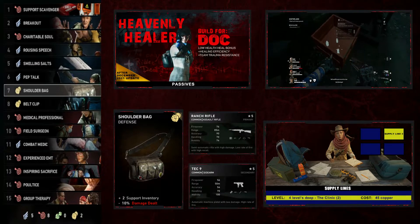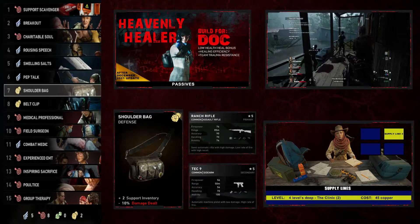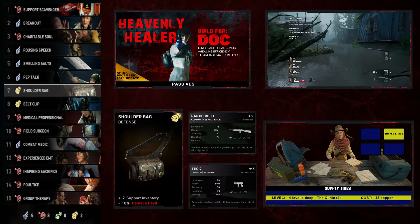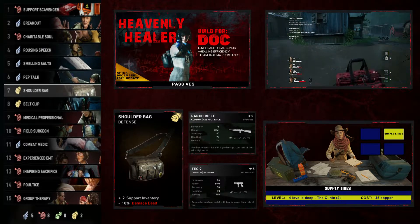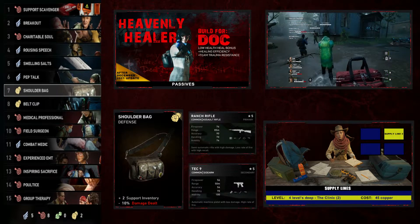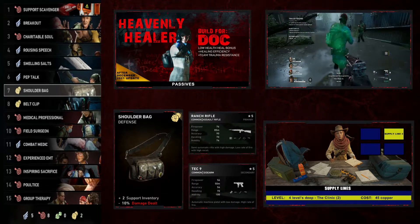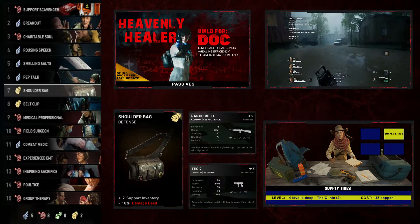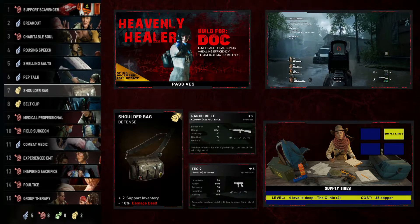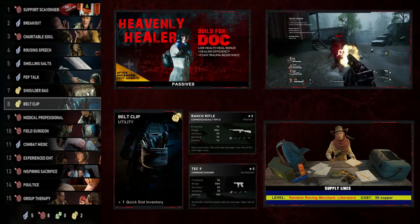We follow this up with Shoulder Bag, a defense card — plus 2 support inventory, minus 10 damage dealt. Don't worry about that damage reduction; you are not the damage dealer of the group. That plus 2 support inventory is going to allow you to carry more health packs, bandages, and pills — more of those items that let you heal your teammates. In similar fashion, we go with Belt Clip, another utility card — plus 1 quick slot inventory, allowing you to carry one extra defibrillator.